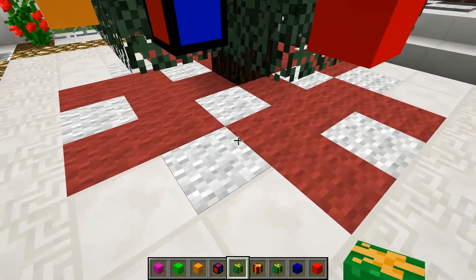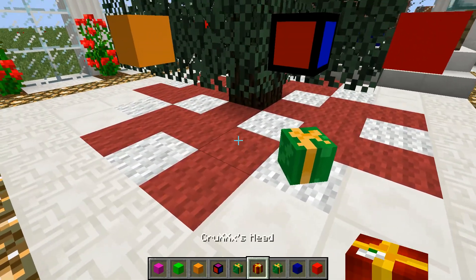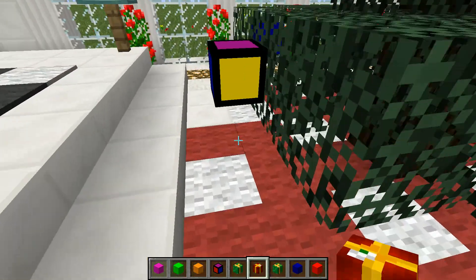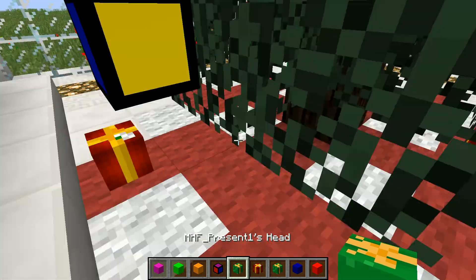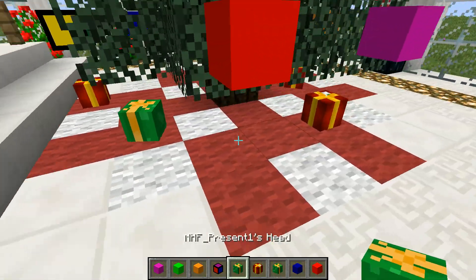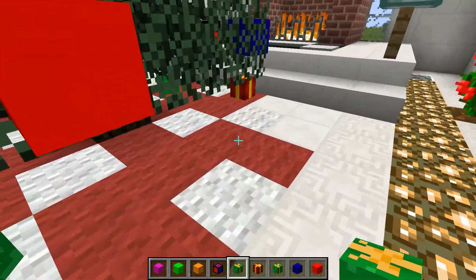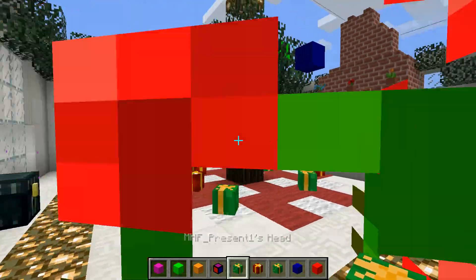And then the presents underneath are these ones. There's a green present and a red present as well. So I'm gonna do three red presents and three green presents. You can go place one right there. Okay, there we go. Sweet. So that's the Christmas tree done.